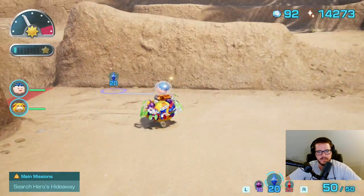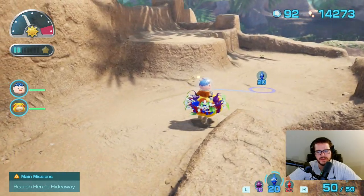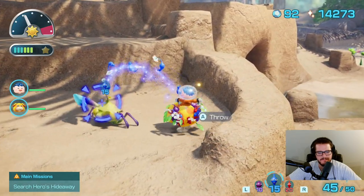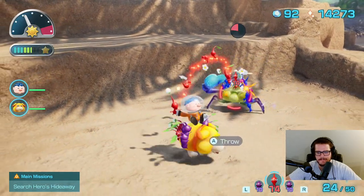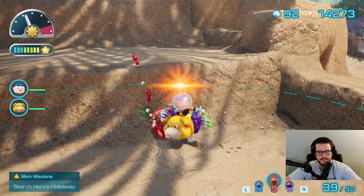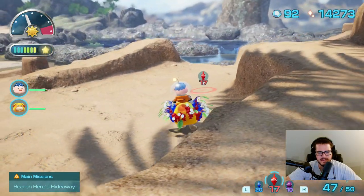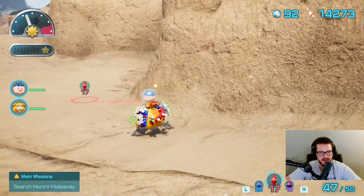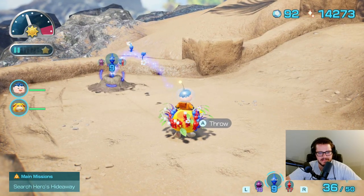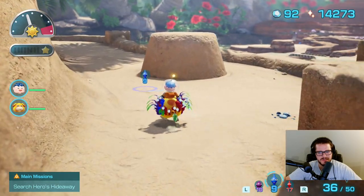Looks like it's up two levels. That looks like an enemy right there. Those guys are not reaching up there — we have to go around. But it looks like there's a treasure buried there. Probably by the time I actually unbury that, I'll be able to get my purple Pikmin to carry the watermelon.